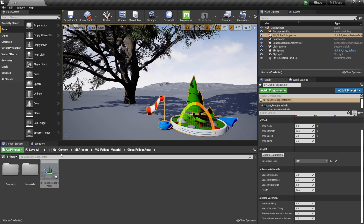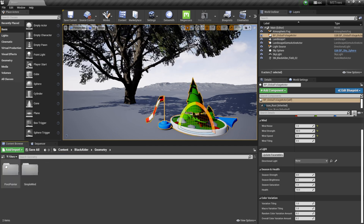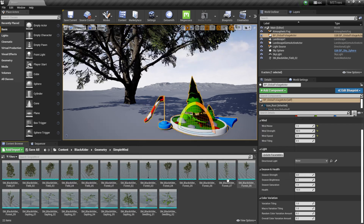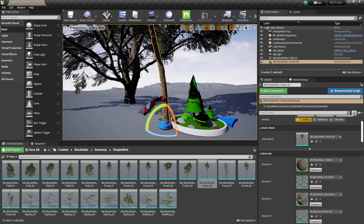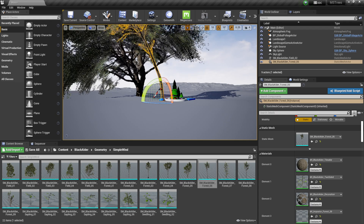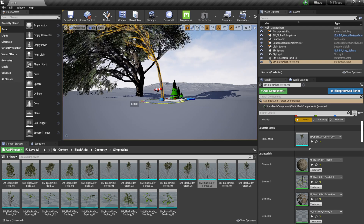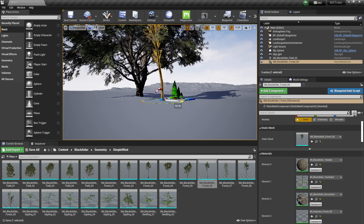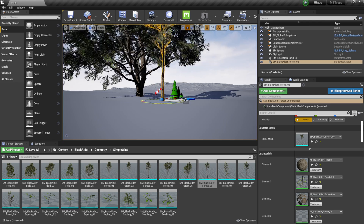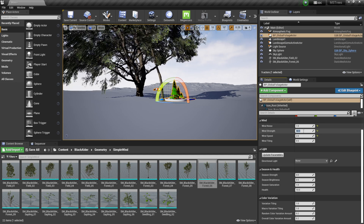Let me add another tree from the content browser — back to 'blackouter,' then 'Geometry,' 'Simple Wind.' I'll add Forest Tree number six. As you can see, this new tree is also included within the wind effect. Moving the tree around affects how it looks, but it doesn't affect the wind direction — the wind always blows the same way regardless of tree rotation.